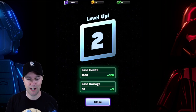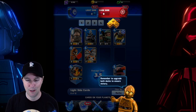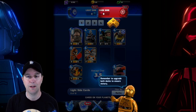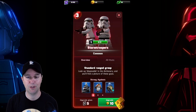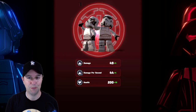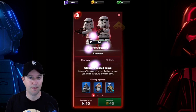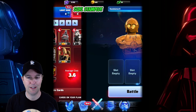Base health is increased, base damage — it just never ends. I want to see what this army of Borgs does. Remember to upgrade both decks to ensure victory. We'll jump over to the dark side and upgrade our Storm Troopers. Classic Storm Trooper look — nice little weapon flip there. And back to battling.